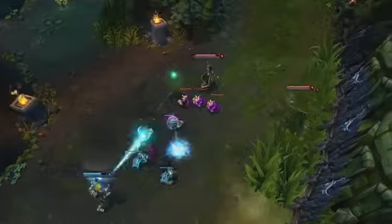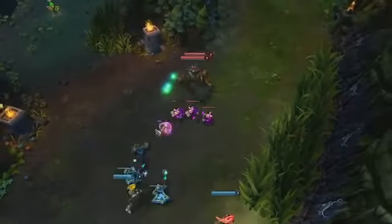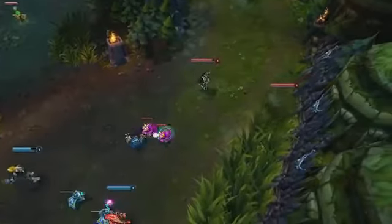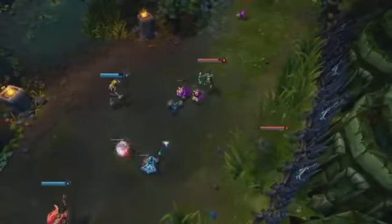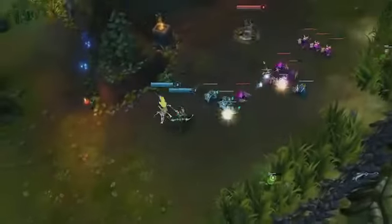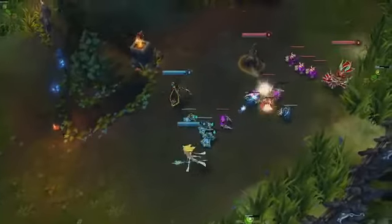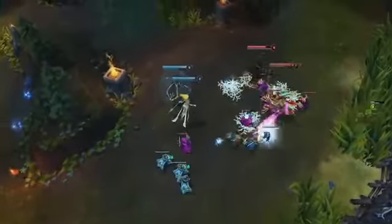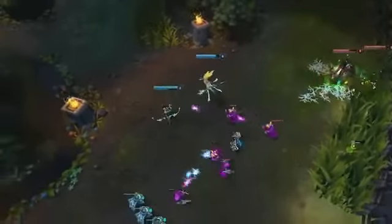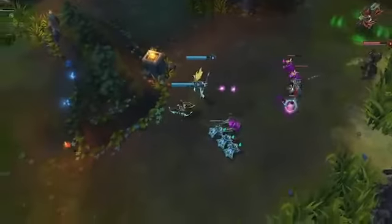Early game, Volley is Ash's primary source of burst damage and helps apply pressure on lane opponents. Since Volley isn't tied to her basic attack, she casts it immediately after hitting Ezreal to bully him away from the minion wave. Though it lacks the burst damage of Volley, Frost Shot is another excellent tool for harassing enemy champions. Here, Ash uses it to establish lane dominance over Graves, tagging him with additional attacks as he attempts to disengage.